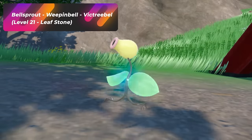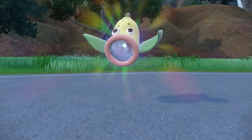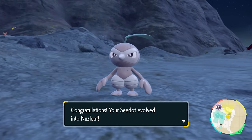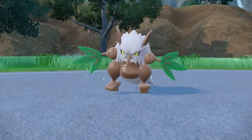Bellsprout evolves at level 21 into Weepinbell, and then you're going to need a Leaf Stone to evolve Weepinbell into Victreebel. When you grab a Seedot, you can evolve it at level 14 into Nuzleaf, and then you're also going to need a Leaf Stone to evolve Nuzleaf into Shiftry.